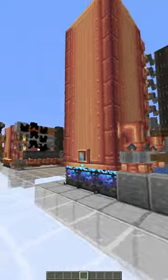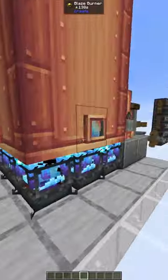Now the final and biggest one — the max size boiler. These things produce almost 300,000 stress units and require blaze cakes to power the blaze burners and turn them blue.